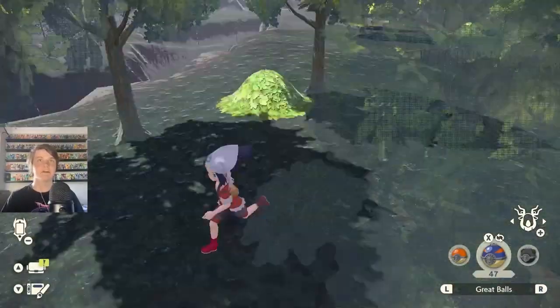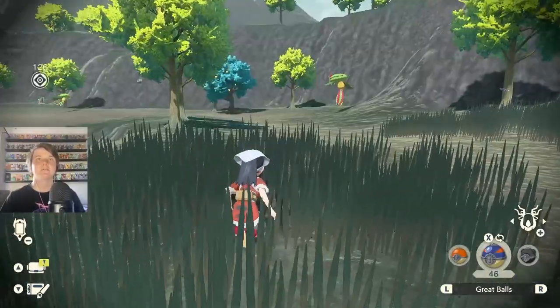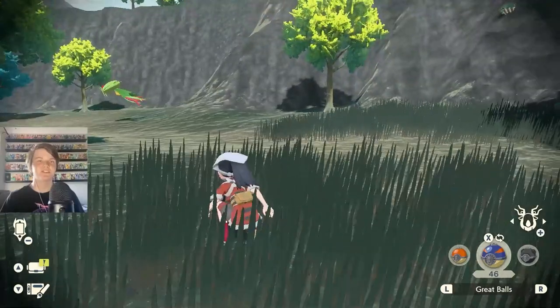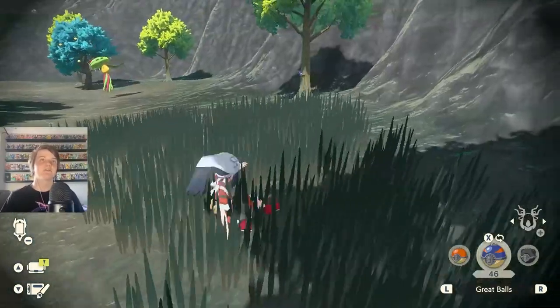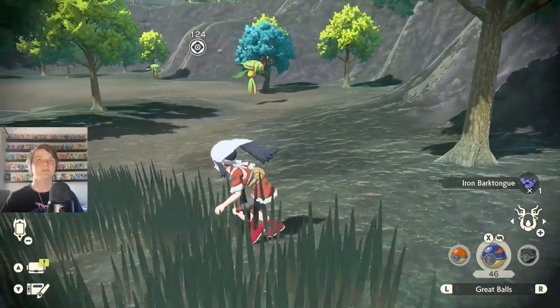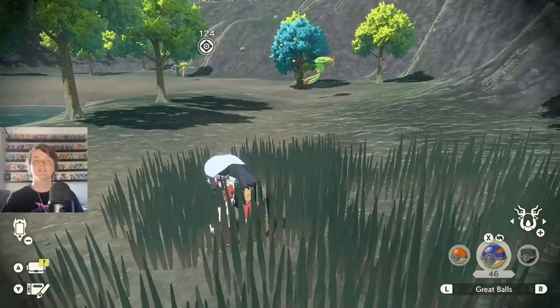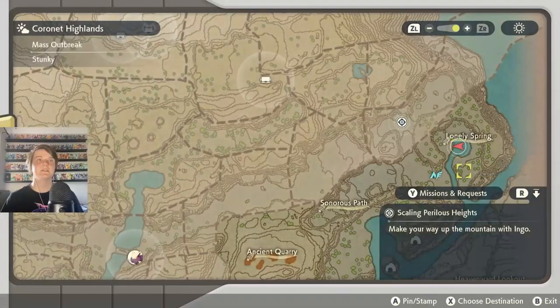That was to set up a campsite - it was an intended quest because now we've got a new campsite so we can teleport up this mountain. We don't have to go through the cave again, which is good. Another Carnivine - there's an alpha Carnivine over there! Alpha Pokemon are pretty much consistent - a certain alpha Pokemon is always going to be in the same spot every time. That means there's a limited amount of them. I wonder how many there are in total.